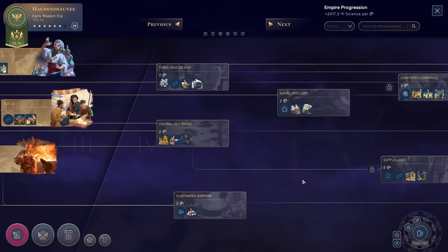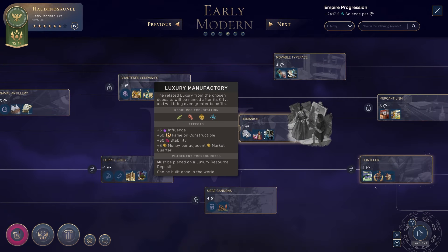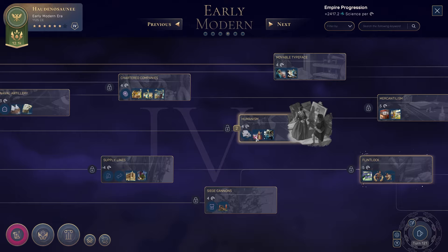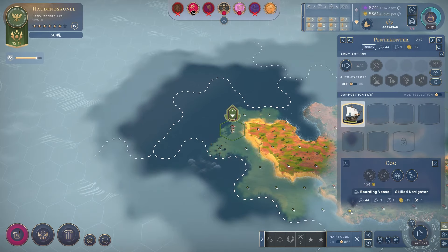As far as tech, straight to Humanism. There's really no other option for Early Modern. The Luxury Manufactory is just too valuable - one of the most important technologies in the game - just because you start getting percentage bonuses to all your outputs from the Luxury Manufactories.